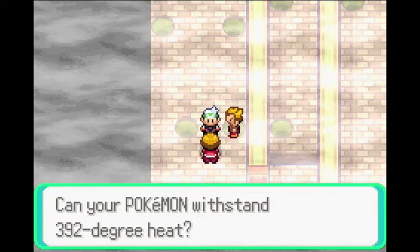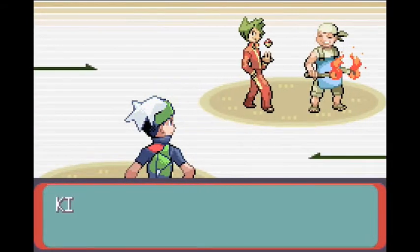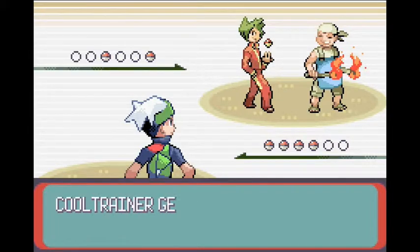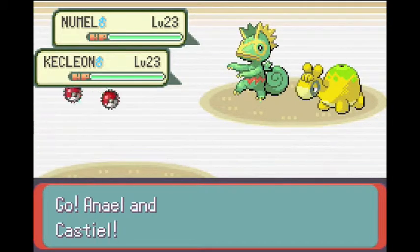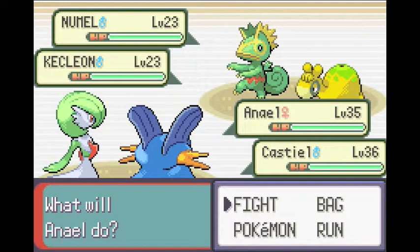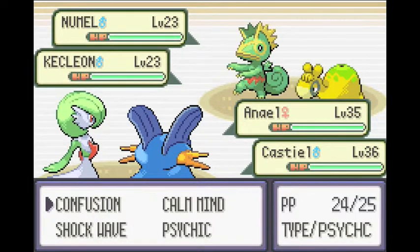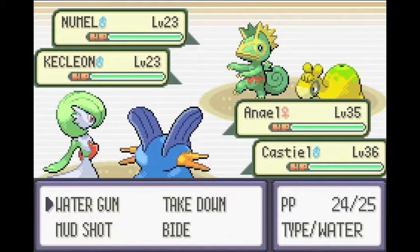Can your Pokemon withstand 392 degrees heat? I'm pretty sure maybe later on. I'm guessing you guys have Slugmas or Numels. Oh, Numels and Kecleons — wow, that is strange. And we are just gonna go and do this. We traced Color Change. Let's use Confusion on Kecleon — wait, I have a great idea. Confusion on Numels and Water Gun on Kecleon.